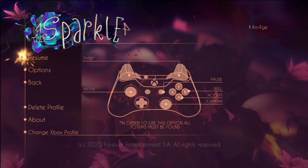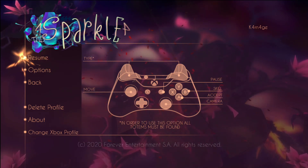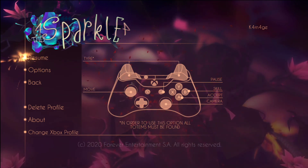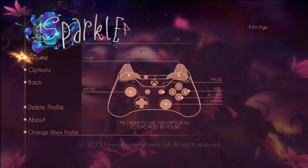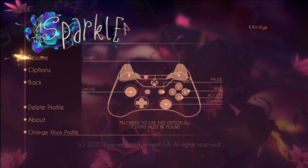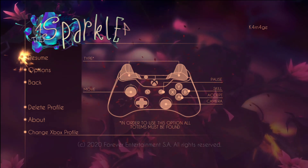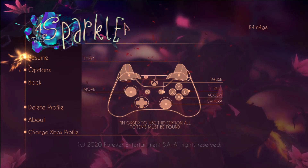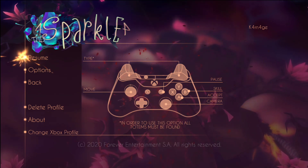What's up guys, Carnage here. Let's check out Sparkle 4 Tales on Xbox One, Xbox Series X, and Xbox Series S. This game is published by Forever Entertainment and developed by Megapixel Studio and Storm Trident. It releases November 11th, 2020 for a price of $9.99. If you pre-order before November 11th, you could get it for 20% off — only $8, or regional equivalent.